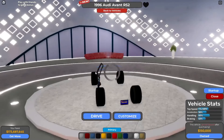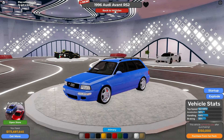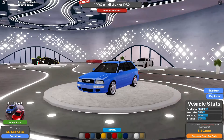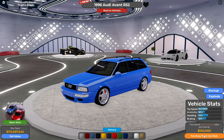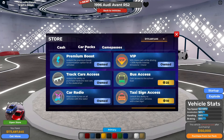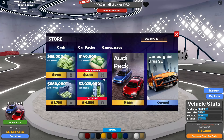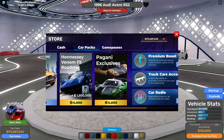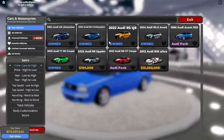Here we go with the 1996 Audi RS2 Avant — 163 miles an hour, handling is 44%, braking is 45%, worth 150k, but we have to get the car pack which is 800 Robux. I have the new UI which is cool. But 800 Robux seems way overpriced in my opinion.